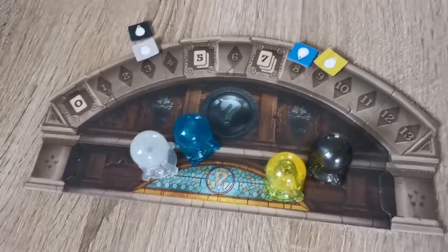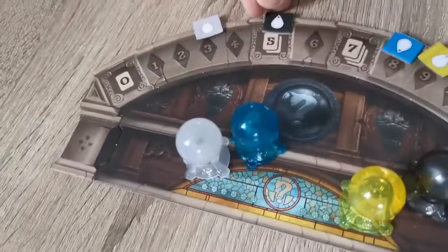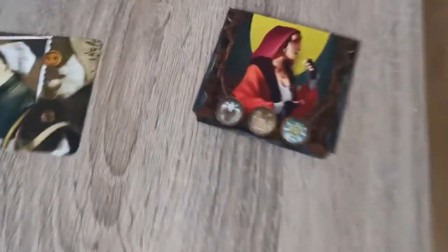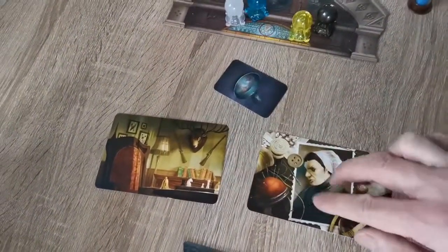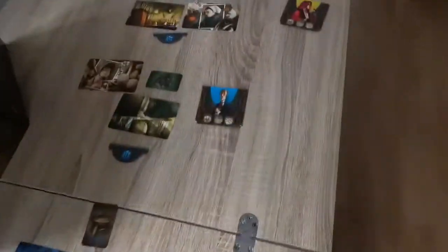If any player makes it to the end while time remains on the clock, their clairvoyancy tracker goes up by the number of rounds left. For the end stage, everyone takes the cards they found out of the sleeve to give a person, a location, and a weapon, and flips their corresponding token to get a number. This is done for all players, provided everyone in the previous rounds made it through.